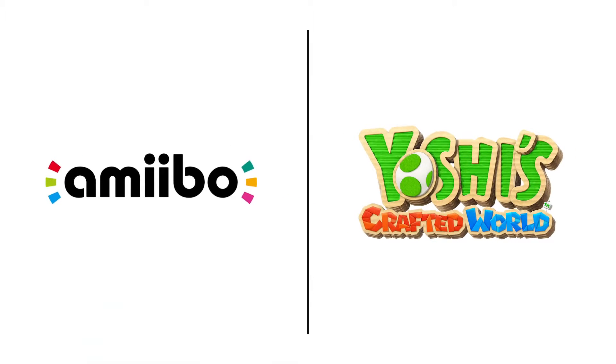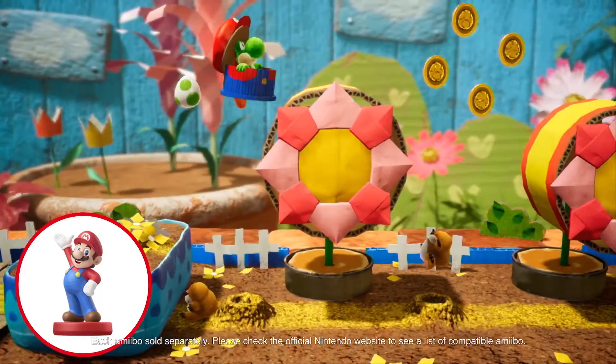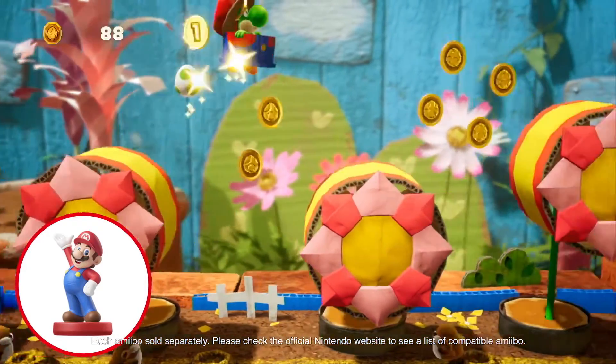Yoshi's Crafted World is compatible with amiibo figures. Tap a compatible amiibo and you'll get an in-game costume inspired by that character.